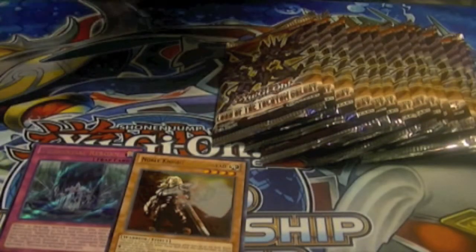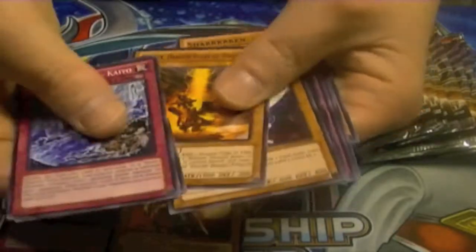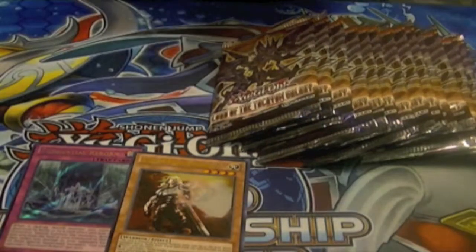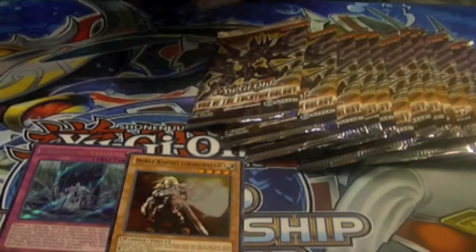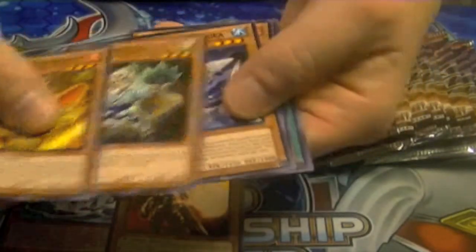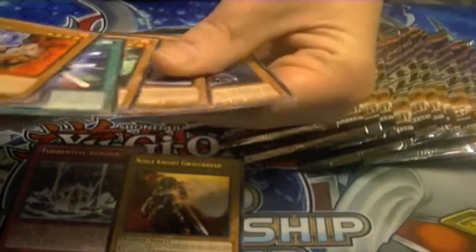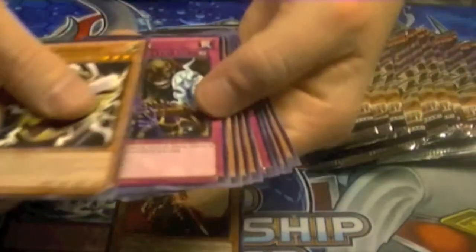Sorry for not showing that card — I was just excited and tired at the same time, so I was trying to get through this as fast as possible. We have a rare Fairy Cheer Girl and nothing else. I was trying to get through this; I still had Abyss Rising to do after this, so instead of doing it 10x10x10, I decided to break it up by Promos, Hidden Arsenal, and then all the Tachyon. Here we have Fire Fist — I think it was Rhino — one of the two.